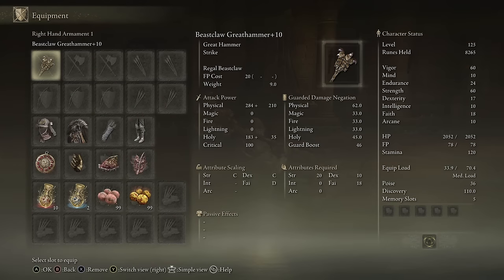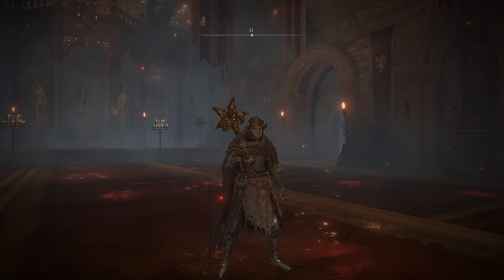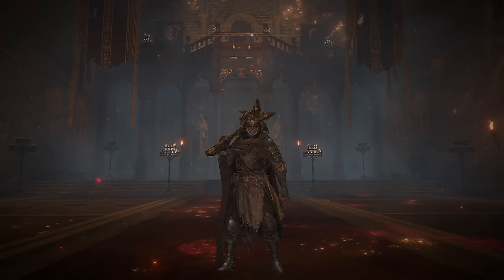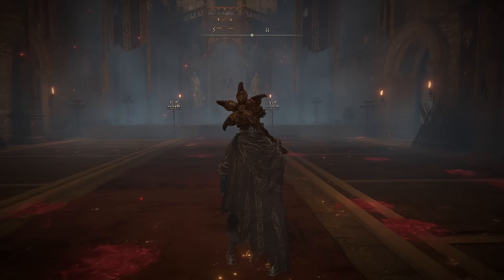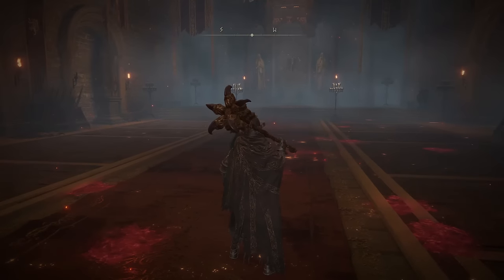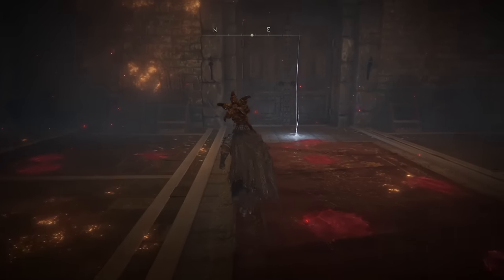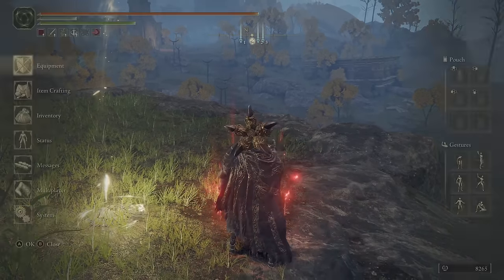Here I have the Beast Claw Great Hammer with its unique Ash of War, Regal Beast Claw. You get C scaling in Strength, C in Dex, and D in Faith. A funny thing about this weapon is that it actually has a true combo with the one-handed moveset — if you go heavy attack into light attack, it can true combo, probably doing around a thousand damage. I don't even know if there's another weapon in this game that gets a true combo just from its moveset. The Ash of War Regal Beast Claw is absolutely fantastic and covers a lot of ground. I'm going to bring this weapon into an invasion — I think the Ash of War will be really good and that true combo will definitely come in handy.